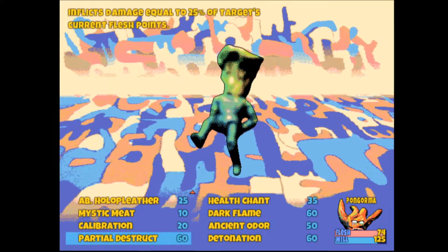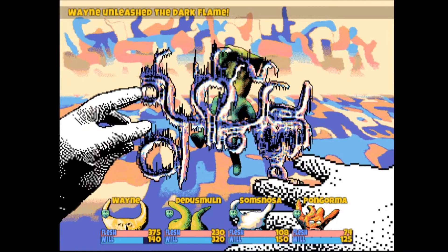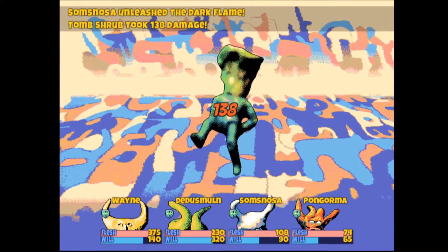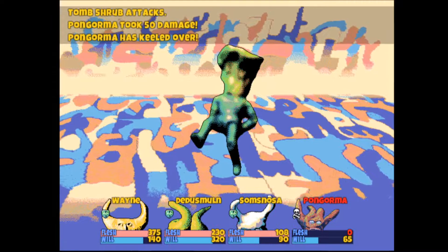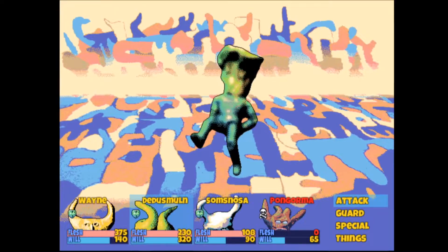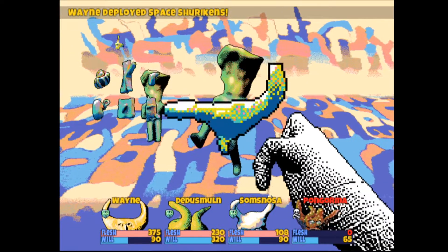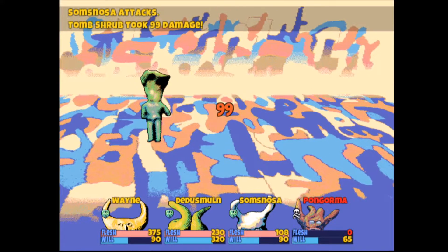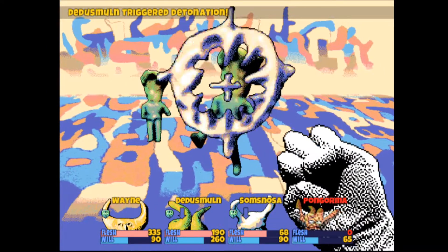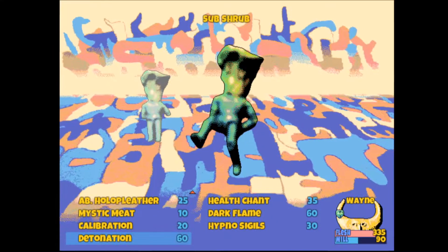I see why it's draining so much will from Sampsonosa, who only has 150 will, and Pongorma, who only has 125, when these attacks take like 60 will each time. Tomb shrub. Well, you are green, and Pongorma's dead. Oh no — did tomb shrub summon another tomb shrub? Not cool, tomb shrub. I guess maybe you are a Mason Lindrith-like topiary, aren't ya?